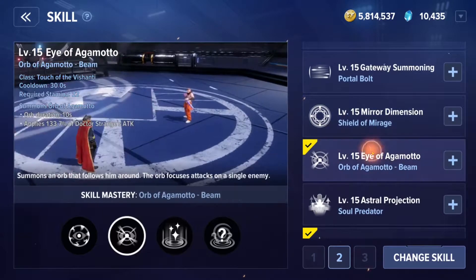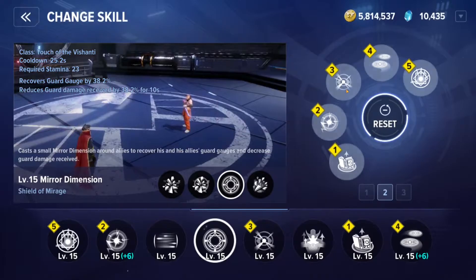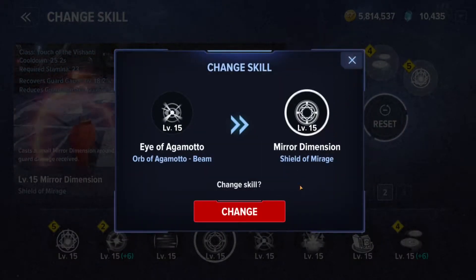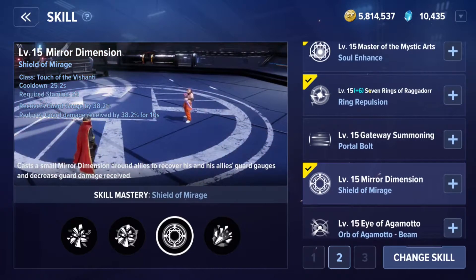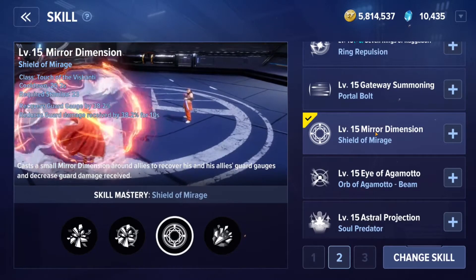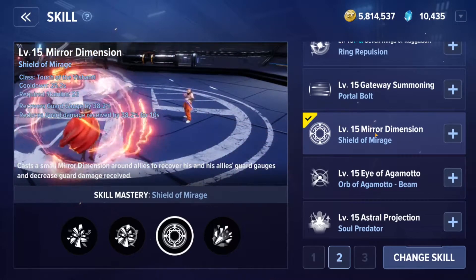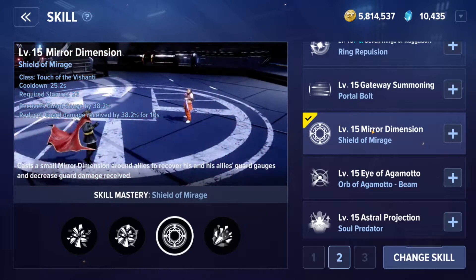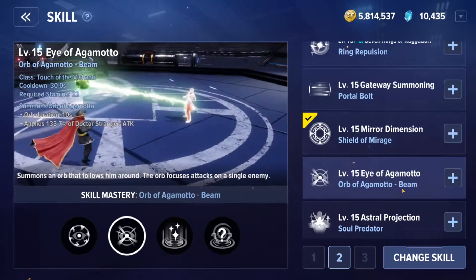Most players would say to use Mirror Dimension since that's the utility buff, so we'll actually swap that skill out for the Eye of Agamotto. Now we have basically two buffs equipped: guard gauge recovery and Soul Enhance. The problem with guard damage recovery specifically is that other characters have ways of mitigating their own guard damage with the dodge skill, so if you're properly timing skills you don't really need this guard damage recovery.